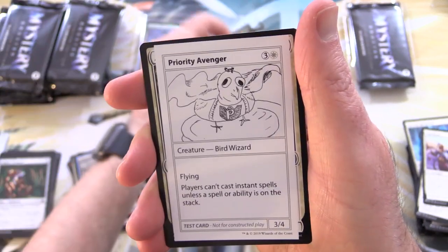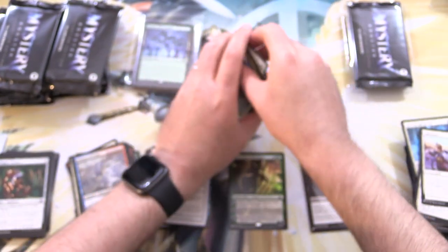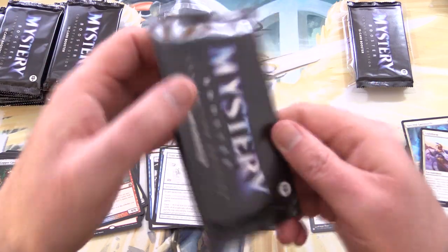Yuriko is actually a good commander card, and Priority Avenger — a Bird Wizard with a derpy bird there. Enjoy the pulls, Nova Entropy. We will continue with the channel pack.